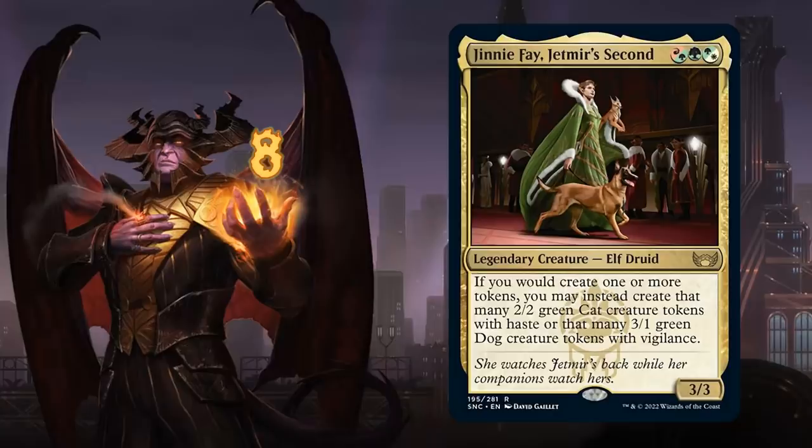At number 8 we have Jinnie Fae, Jetmir's Second, a 3-mana 3/3 legendary elf druid. If we would create one or more tokens, we may instead create that many 2/2 green cat tokens with haste, or that many 3/1 green dog tokens with vigilance — a ton of flexibility. Notably, this doesn't specify creature tokens, so if we're making treasure tokens or blood tokens, we can turn those into cats or dogs as well.